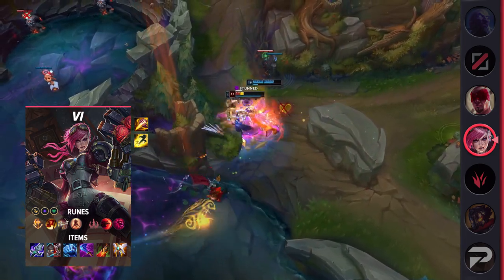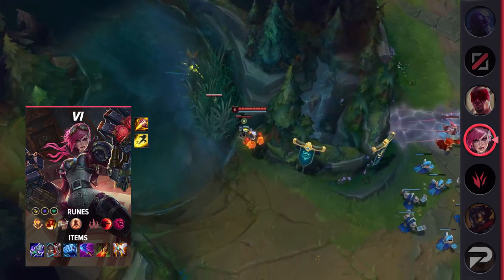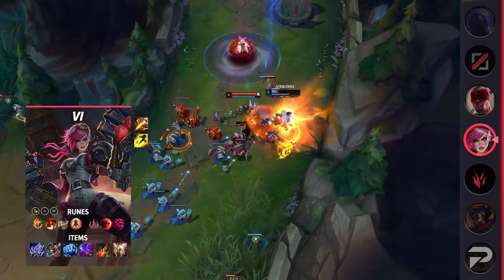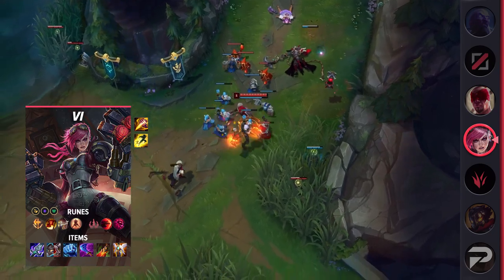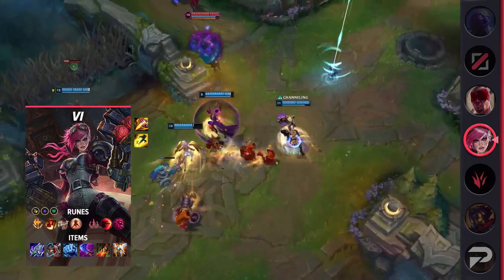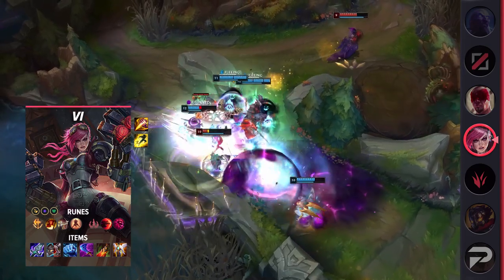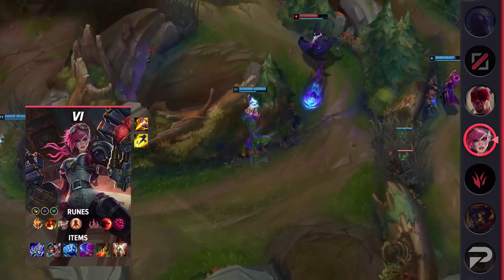Make sure you don't forget Ultimate Hunter. Vi's ultimate is crucial and amazing for solo queue, where teams aren't always going to be ready to help out the poor victim of it. For items, go Blade of the Ruined King, Defensive Boots, Frostfire Gauntlet, Wit's End, Death's Dance, and Guardian Angel. You are still plenty tanky with this build, but with the combination of Frostfire Gauntlet's slow, as well as some big on-hit damage from Blade of the Ruined King and Wit's End, Vi will melt through squishies and even tankier foes like butter.